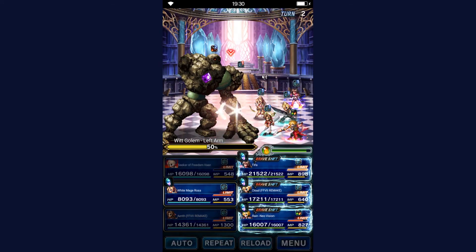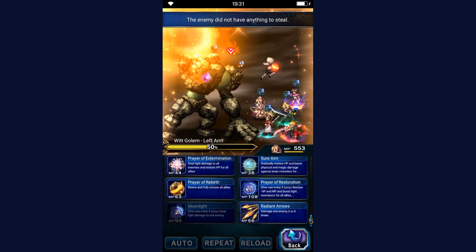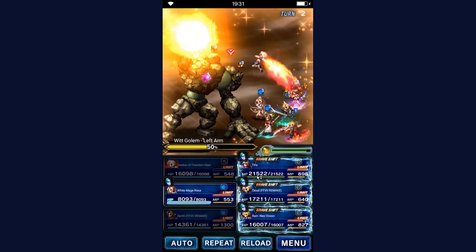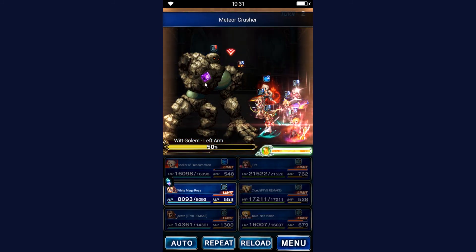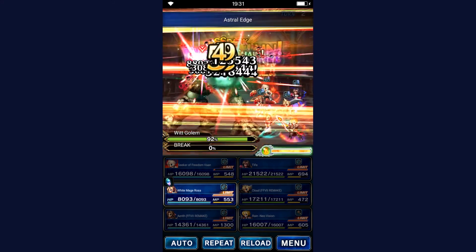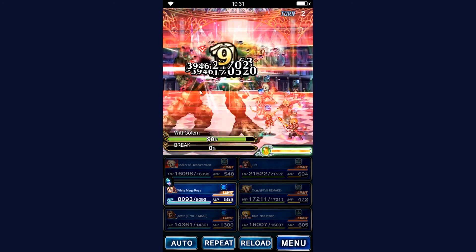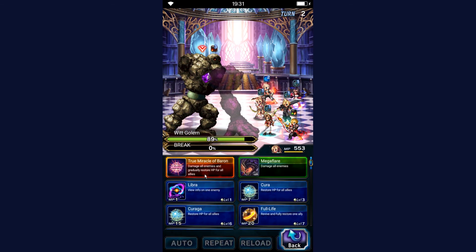Let's do this again — turn one. Rosa doesn't really do much so we do nothing on her for the moment, and let's give it a go. Now we wait until this arm is dead. Alright, and now the Golem himself remains.